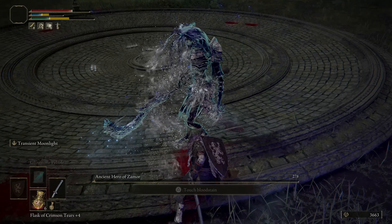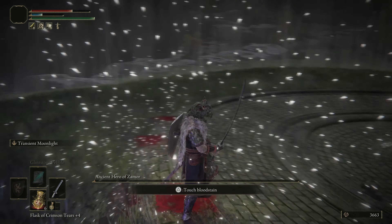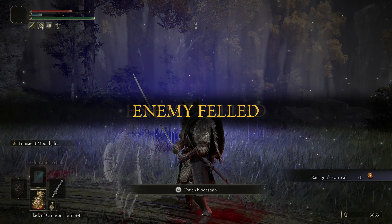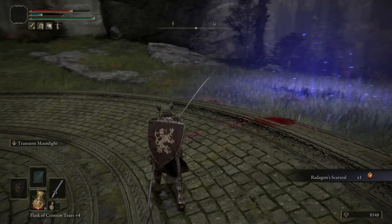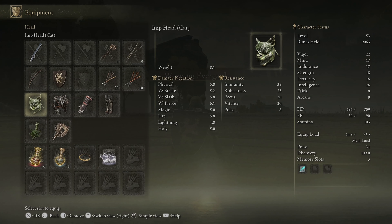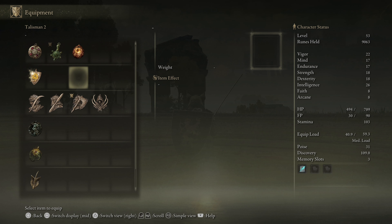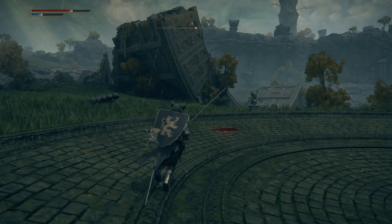Nice. Not sure what that is, but we got it. Raises attributes, but also increases — I was reading about these. There's a couple different ones. So it gives me three in Vigor, Endurance, Strength, and Dex. Wow. That's an increase.